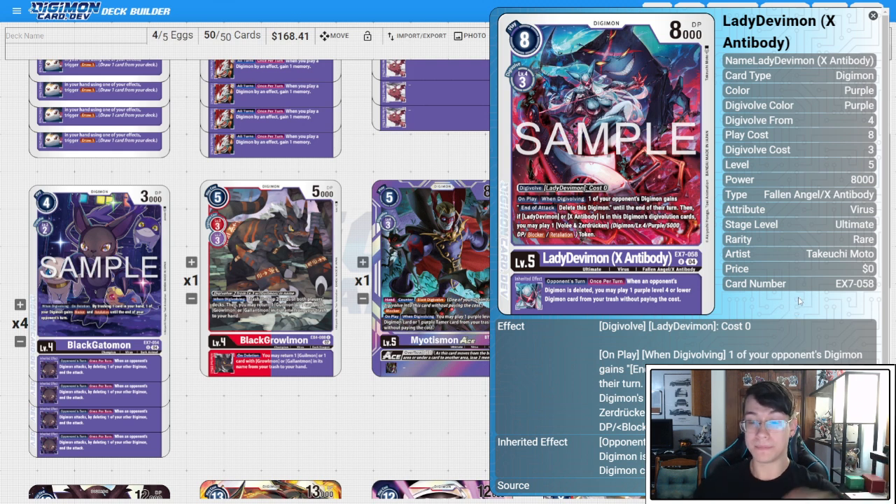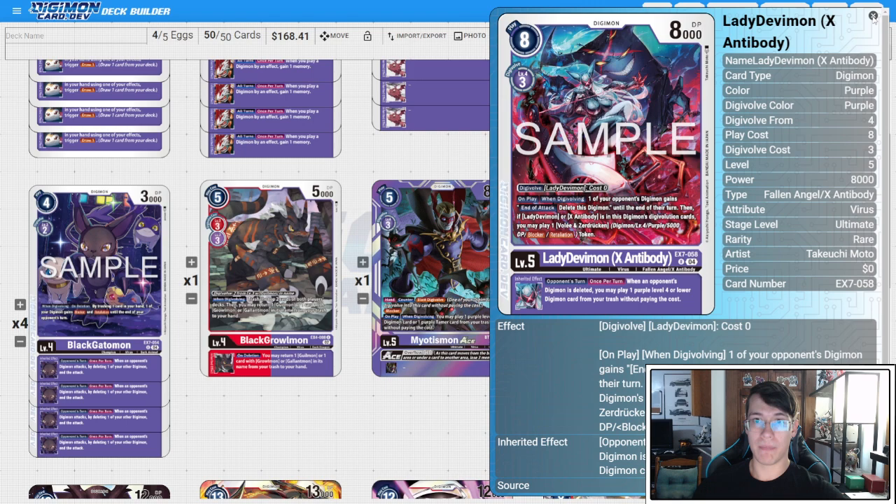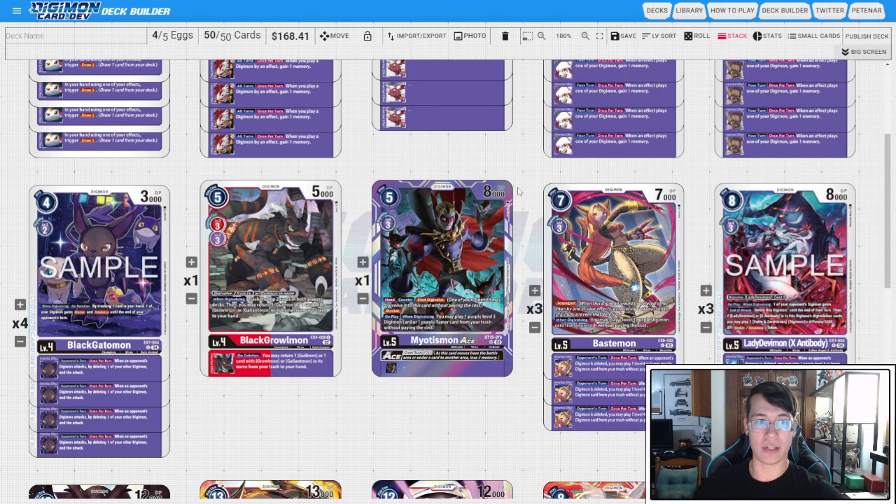It should cost at most one unless you have a really bad stack of Gilmon and Black Automon, which hurts, but at worst should cost two if you have X-Antibody in your sources. The inheritable doubles up on Bastemon's effect — when you delete an opponent's Digimon on their turn, you get to play a Level 4 or lower from trash without paying the cost. Since we use Black Automon to stop attacks, you can manipulate your opponent into only checking security with smaller bodies. If they swing and die, you still trigger this, get the free Level 4, and now threaten Myotismon Ace while stealing a memory with Ignitemon's inheritable. These two are a really strong Level 5 package that dictates the pace of the game.